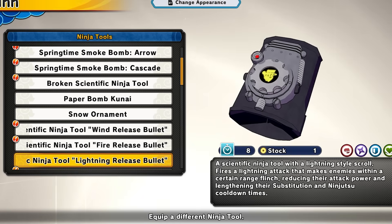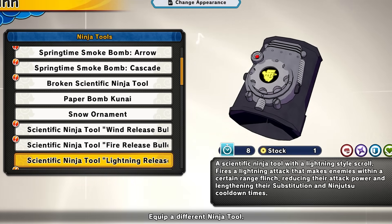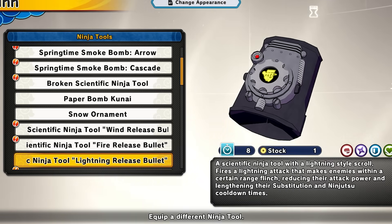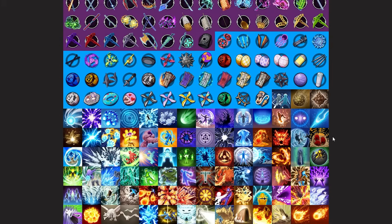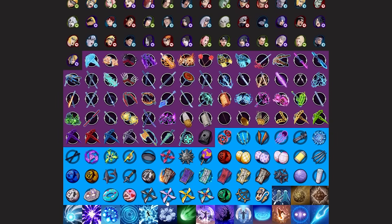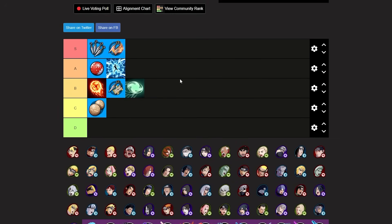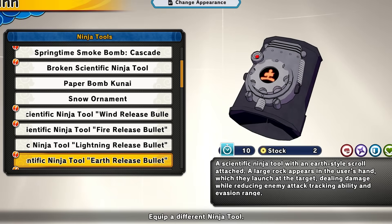Next up we have the lightning release bullet — a tool that shoots out lightning. It will reduce the enemy's attack power and lengthen their substitution and ninja cooldown times. It's probably the best elemental ninja tool out of those five. I'm putting the lightning release bullet at low A tier. It's really good for one-shot combos, good for stunning enemies when they run up on you, and those added effects make it even better.